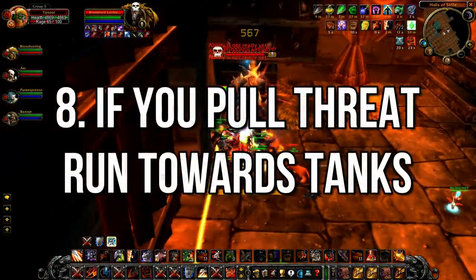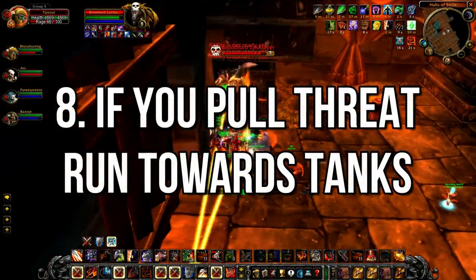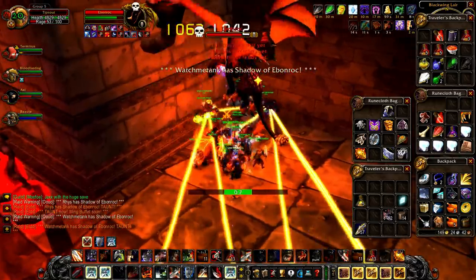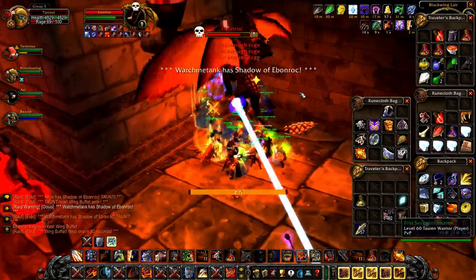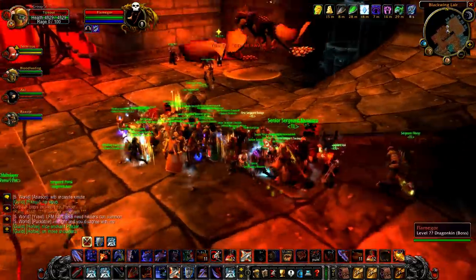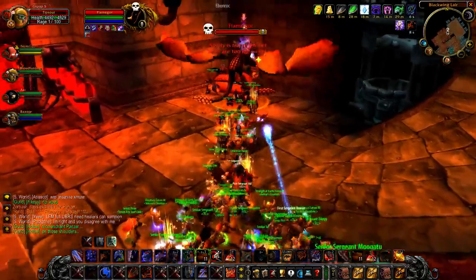Number 8: if you ever pull threat in BWL, run towards the tanks. Most bosses in Blackwing Lair have a nasty cleave or frontal cone that can one-shot a raider. If you're a DPS and you happen to over-aggro, try to stay calm and simply turn the boss back towards the tanks — it'll save you a wipe.